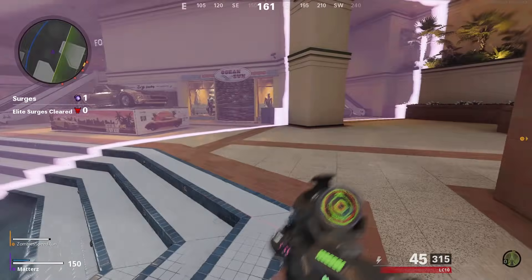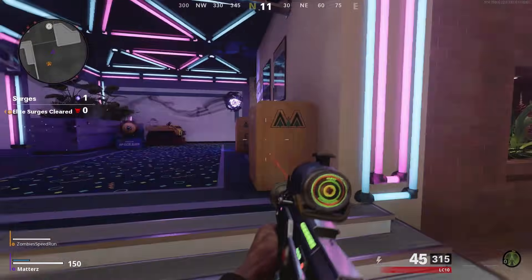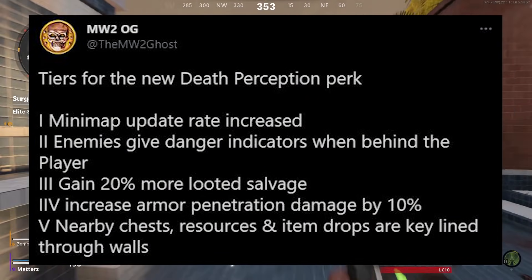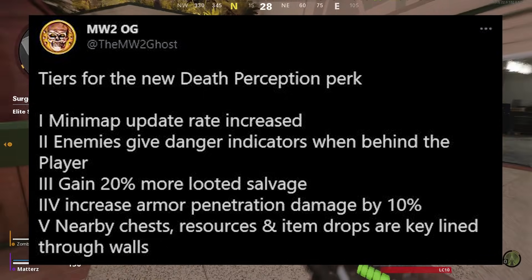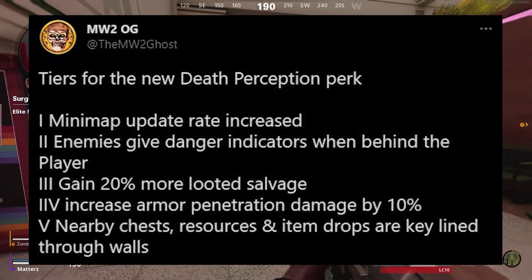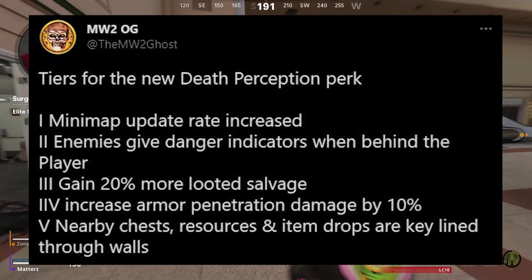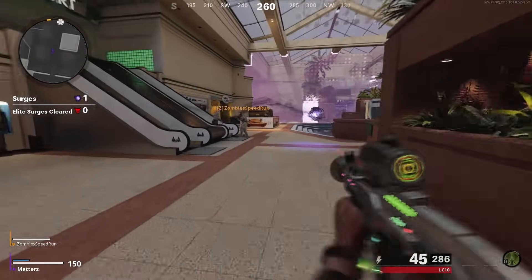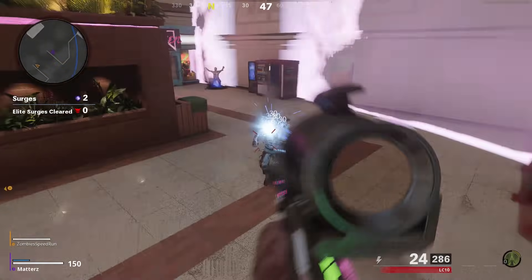Now let's move on to the Death Perception perk tiers, because there's a lot of stuff to go through. MW2Ghost tweeted out all the tiers for the new Death Perception perk. Tier 1: minimap update rate increased. Tier 2: enemies give danger indicators when behind the player. Tier 3: gain 20% more looted salvage. Tier 4: increase armor penetration damage by 10%. Tier 5: nearby chests, resources, and item drops are key-lined through walls. I don't exactly know how to feel about this perk. The 20% more looted salvage seems pretty good, and the 10% armor penetration damage is a good addition as well.